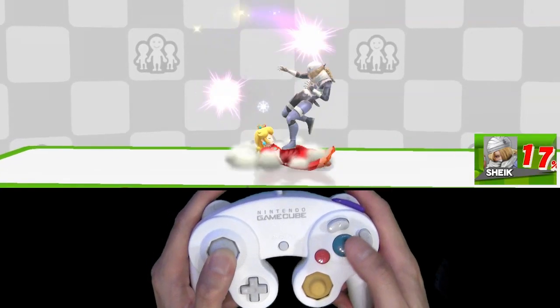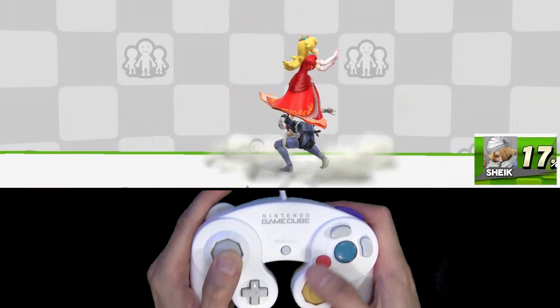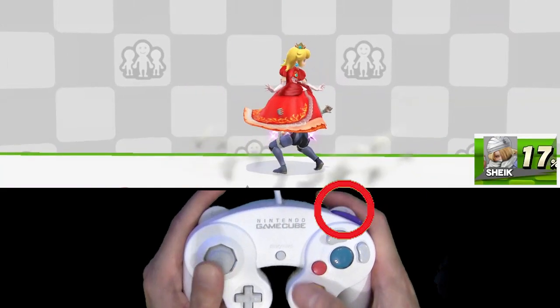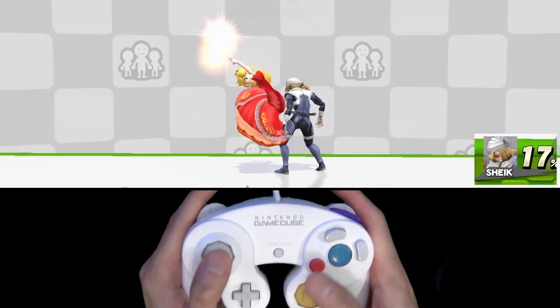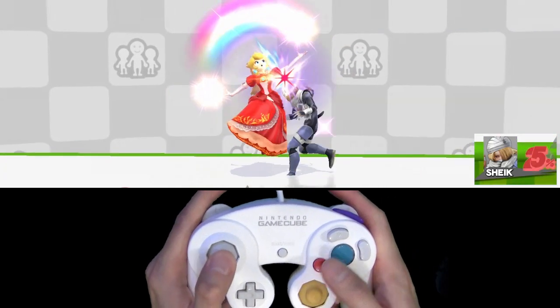Wait for the force-to-get-up, then do a fast fall up air right beside her. As fast as you can, jump on her head for a footstool, then immediately cancel your momentum with a float. Let go of your jump button to cancel the float, then instantly hit up air. As you see the rainbow come out, hit down to fast fall it. Footstool them as fast as possible, then rinse and repeat.